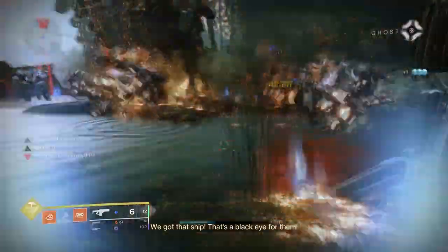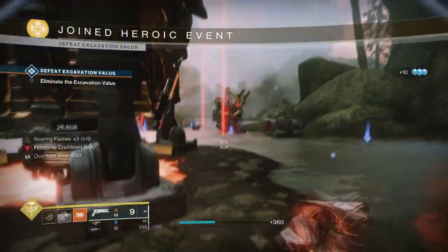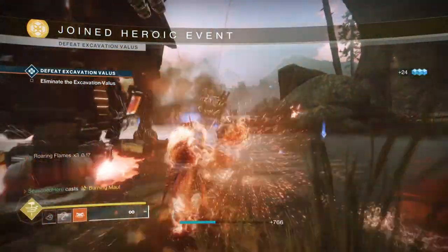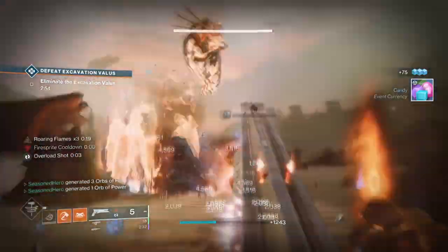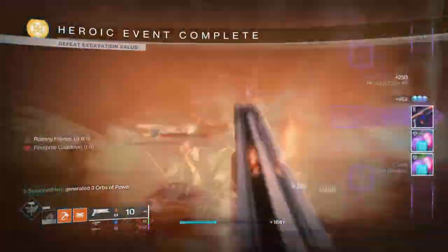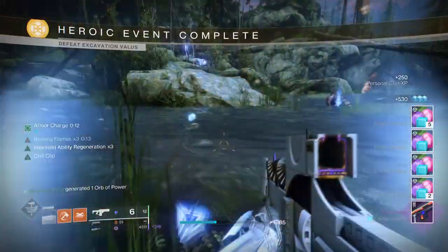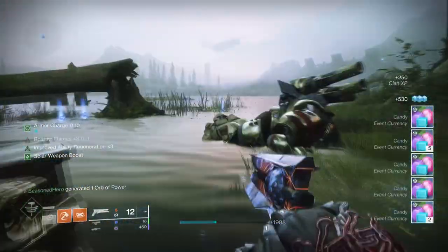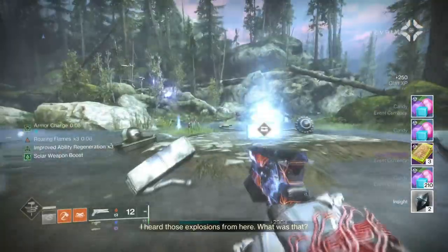These will take only around 3 to 5 minutes depending on which event is done, and you can get around 2 to 3 spectral pages per completion plus a ton of candy. At the same time you'll also be able to farm lots of candy and complete any bounties or challenges. The great thing about this is how often it will occur — you can in theory do a full lap around the 6 key areas where public events spawn and get around 18 or more pages in total if you manage to complete them all.